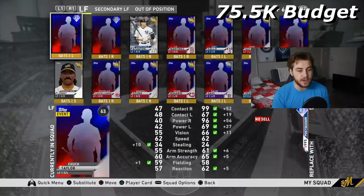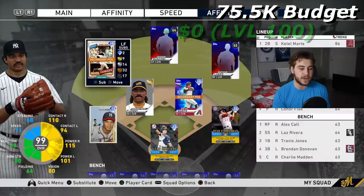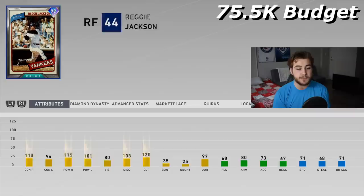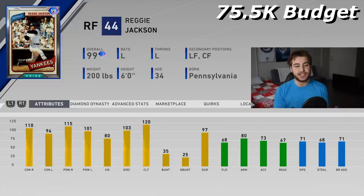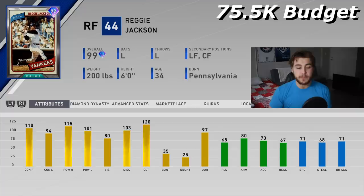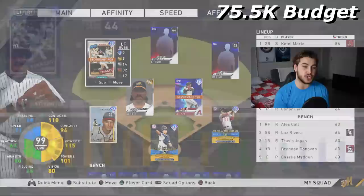Moving on to left field — this is where I would go for this specific build for your first max-level pack, and that is Reggie Jackson. Of course he's not going to have the best defense — he's only going to have 64 in the outfield. That's usually where you can hide guys, but he's by far the best offensive player that you can pick out of that pack. With the budget quota of 100k, there are some things I had to concede, and defense is one of those. He still has 80 arm, which is passable, but you're really getting this guy for the offense.